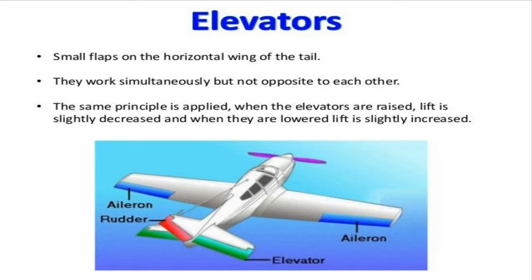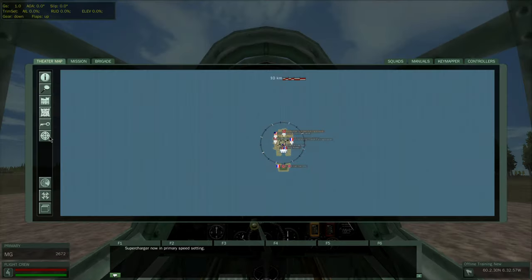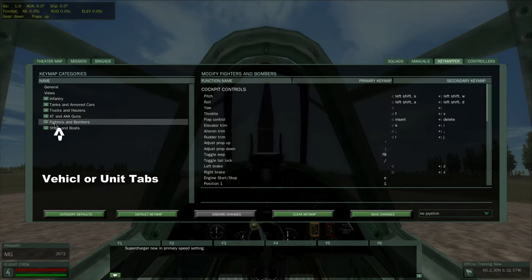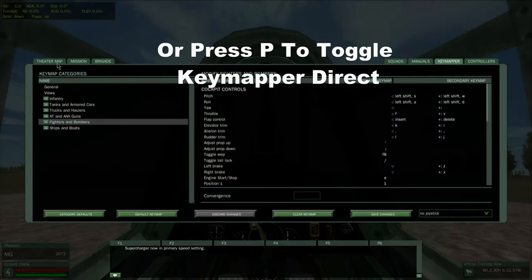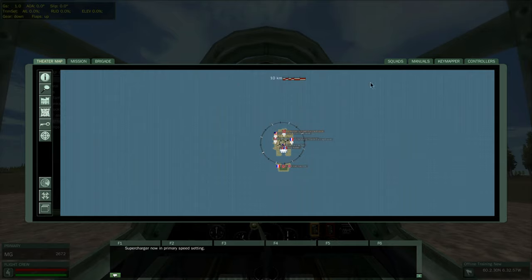There will be a separate video with more specific information about that. There are two ways you can bring up your key mapper: either by pressing M and going to the key mapper on the top right, then going over to airplanes on the far left under the main tab, or you can press P to bring up the key mapper directly, bypassing the map. Be aware that if you have both open and go to close one, the other may still be open, so you'll have to close them separately.